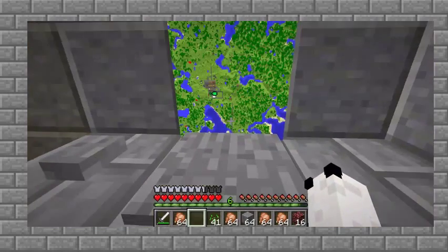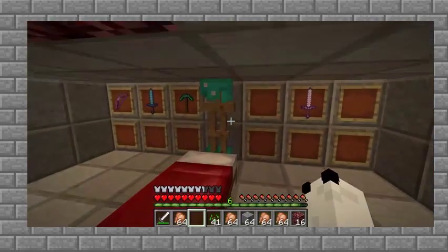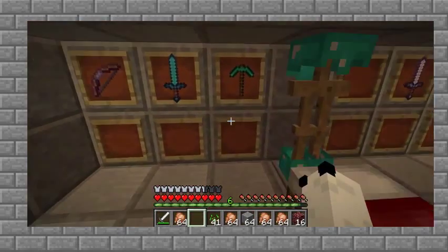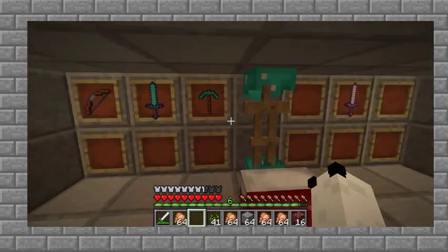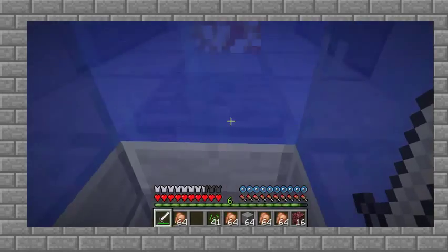Let's go down to my little basement. I've got my computer, which is a map in an item frame, and I've got my goodies — my diamond helmet and boots, my enchanted stuff. That's my goodies.